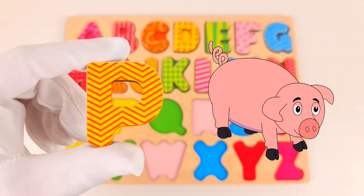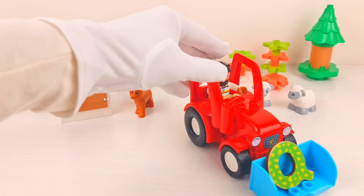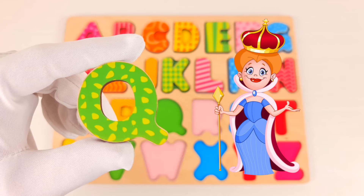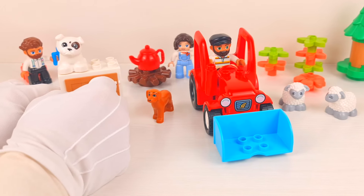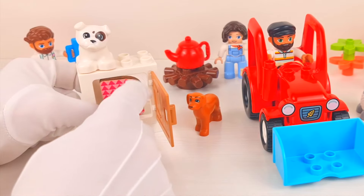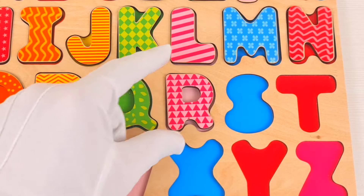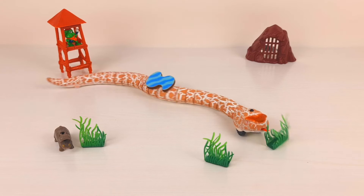A farmer brought us something — wow, he brought us letter Q. Q is for queen. The dog is sitting on the door — let's open it. There is a letter — this is letter R. R is for rainbow.